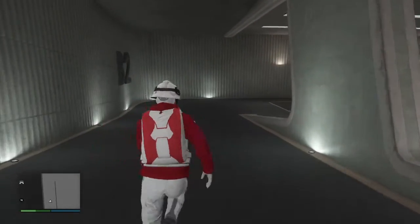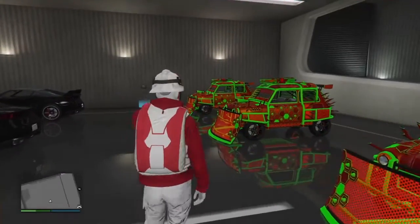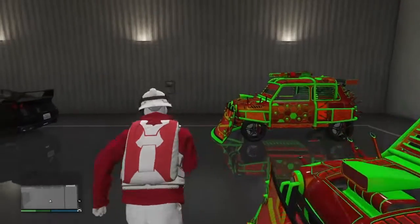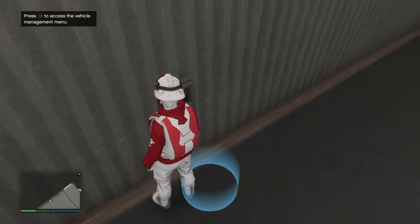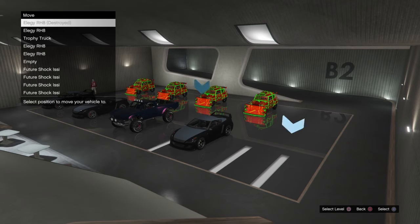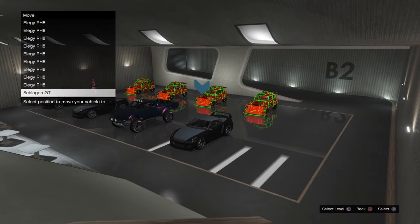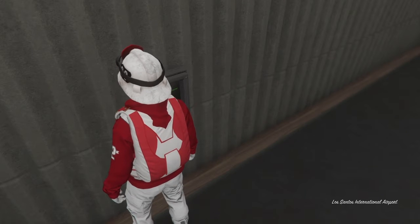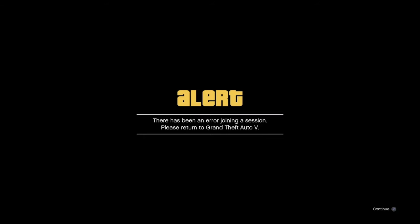Once you get in here, walk over to the little blue circle. Hit right on the d-pad to access vehicle management, select the first option, hit square to select level, go to B4, go all the way to the bottom, select the car, and then double tap. What will happen is it will freeze you — just stay still and it'll kick you out of GTA.